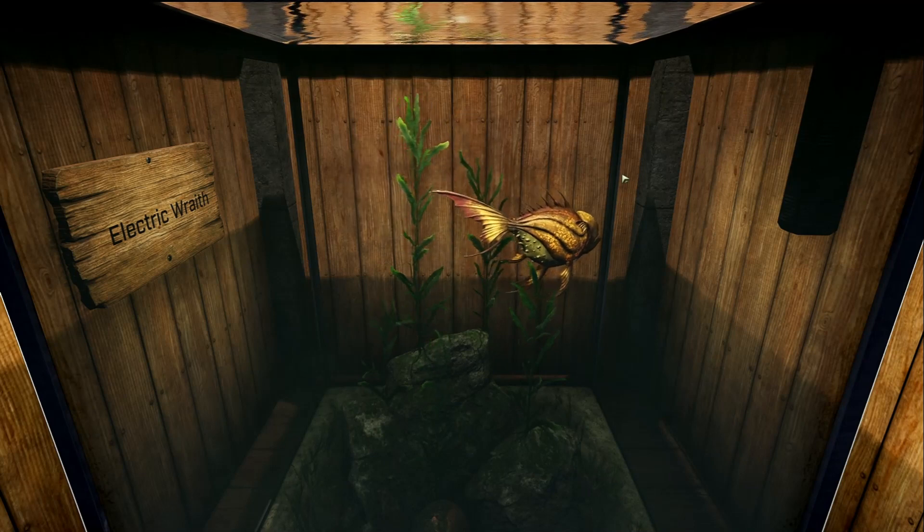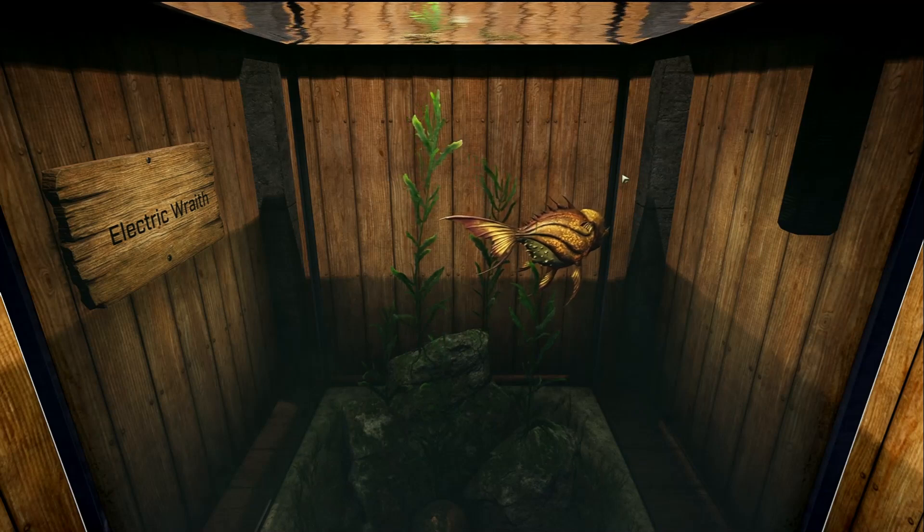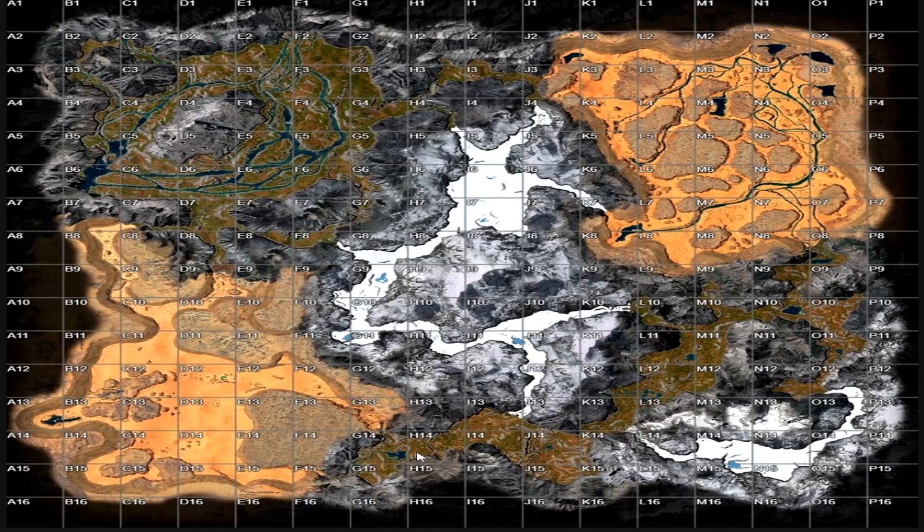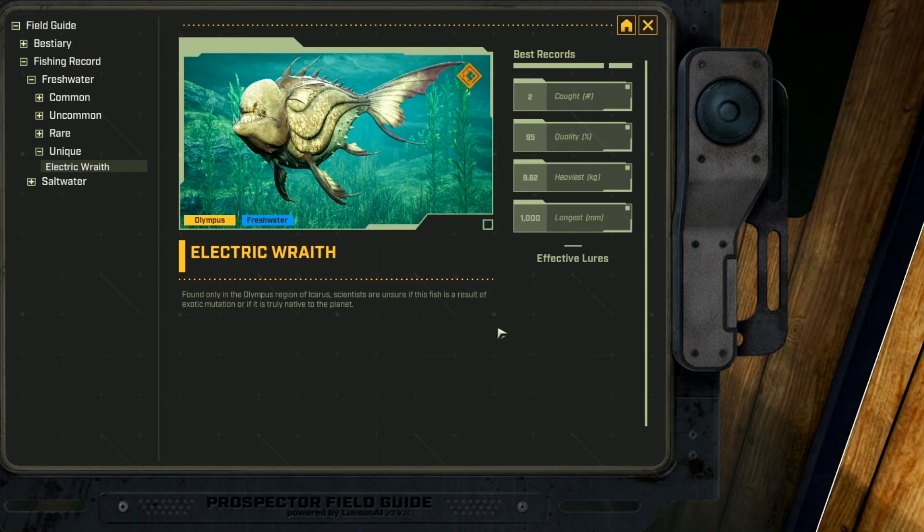Next up we have the Electric Wraith, and this is the rarest fish you can catch in Olympus — at about a three percent catch chance. This is a unique fish, the only unique one currently in the game on Olympus. There are only three places where you can find it: at G14 in this pond, over at O11 in this tiny pond, and up in the Riverlands around B3. Be very patient. The Electric Wraith is a unique class, not rare — I like using the white jelly lure and lures that target rare fish, as that seemed to work quite effectively.